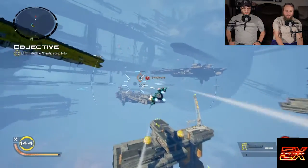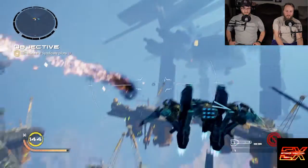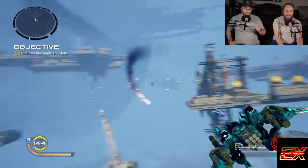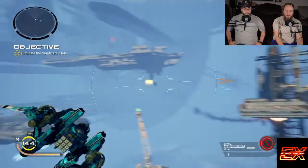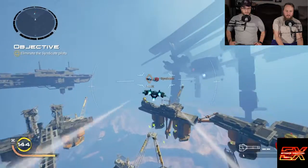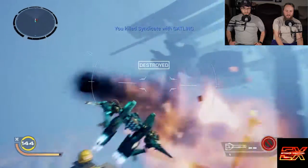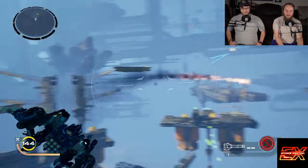What does the 96 mean — is that a defense rating? I was thinking there'd be a separate health bar but it never changed. I have a mini-map that shows me up and down a little bit. There's also arrows on the heads-up display.